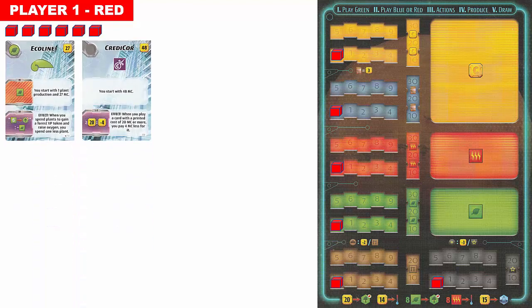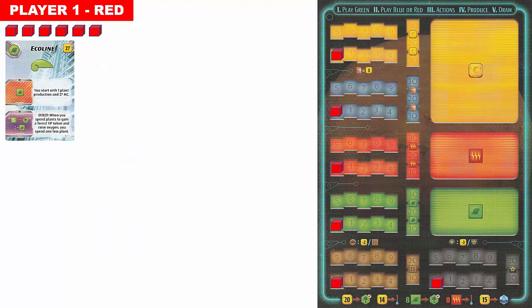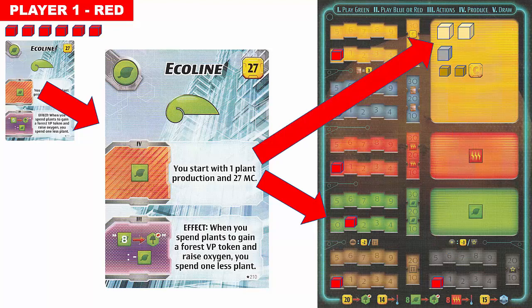The corporation cards are shuffled and two are dealt to each player. Each player picks one to use for the game and discards the other; all unused corporation cards are returned to the game box. Each player receives the starting resources and abilities indicated on the corporation card. In this case, the red player starts with one plant production, so the plant production track is increased to one. Player one also receives 27 starting mega credits placed on the player board. Recall that the resource cube values are ten for gold, five for silver, and one for copper.